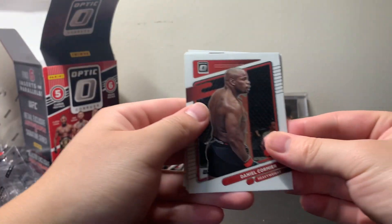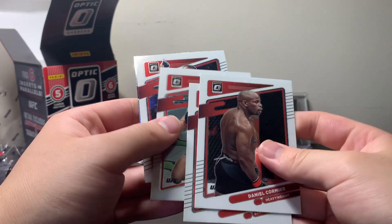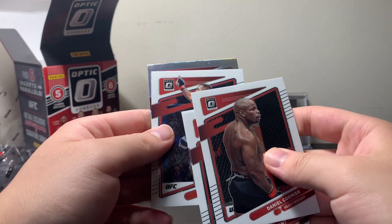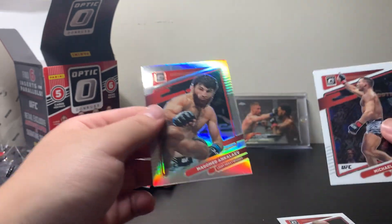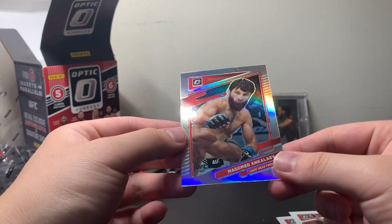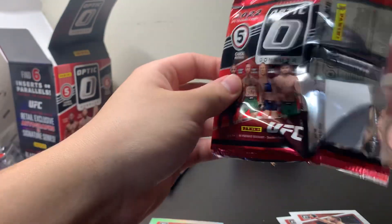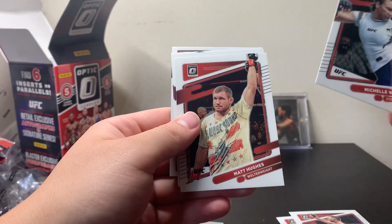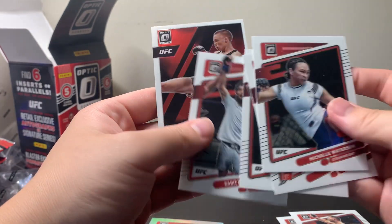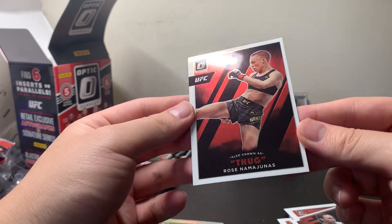We've got a holo in our first pack. DC Base, Rob Font, Conor McGregor, Michael Chandler. Here's the holo — it's not a rookie, unfortunately. It's Magomed Ankulayev. Not great. You really want the holos of a rookie card or something like that. We're looking to get an autograph today, or there's a super short print case hit called Photon. I have not pulled one yet, but they look pretty cool.